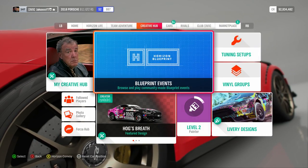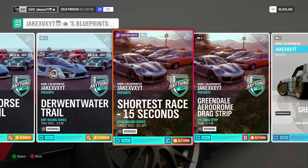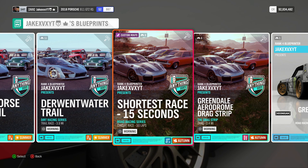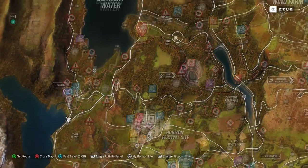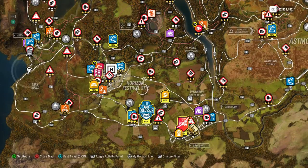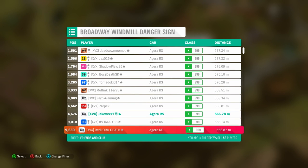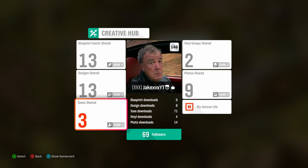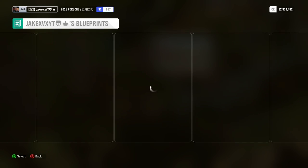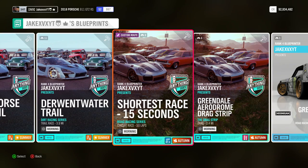However, you're unfortunately not guaranteed to see it there. But there is another way where you are 100% guaranteed to find it. This is what it looks like by the way — keep an eye out for this. Anything goes, shortest race, 50 laps, only takes about 14 minutes. If you don't find it in Friends and Followed, go onto your map and find any speed zone or speed trap — I recommend clicking on the danger zone. Go to leaderboard, and because you have me added as a friend, find my name, click on me, go to View Creative Hub. You'll come up with my screen, then click on Blueprint Events Shared and you'll see my Armageddon races, my chaotic playground, and also Shortest Race 15 Seconds.